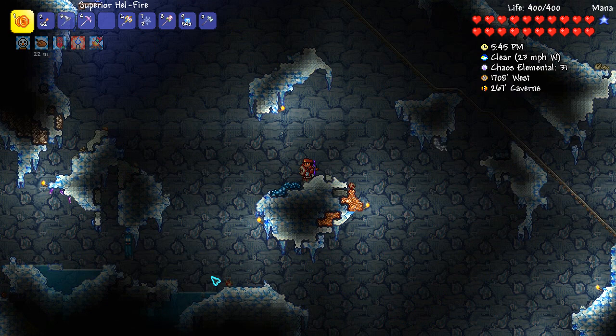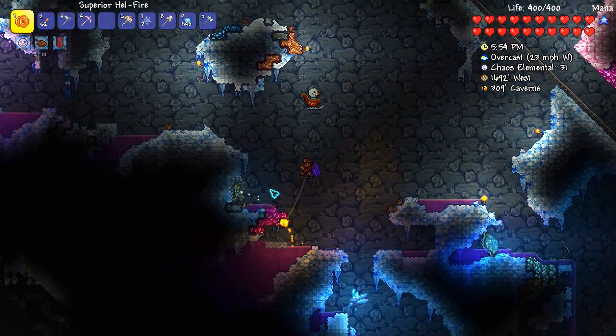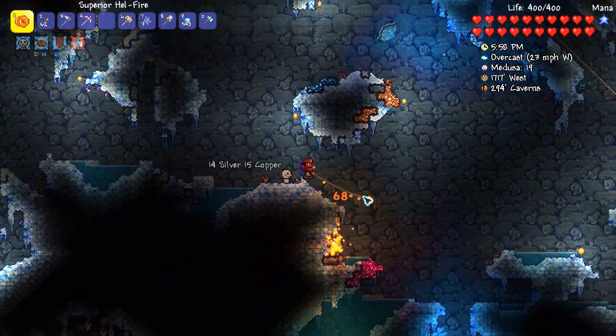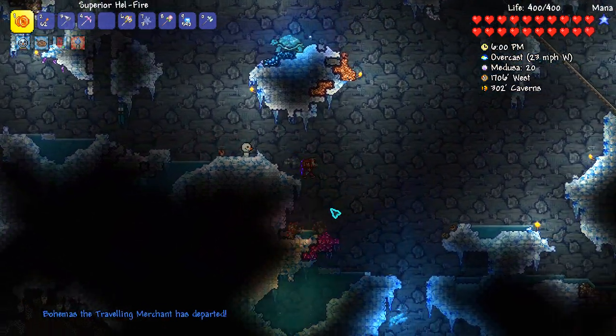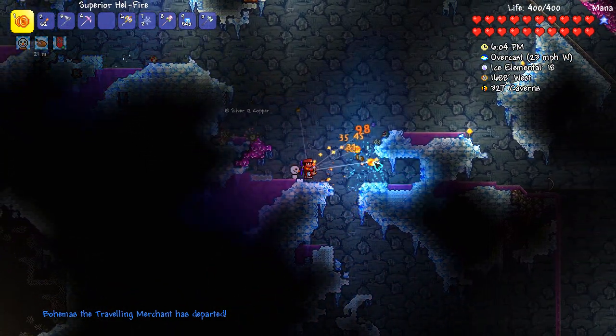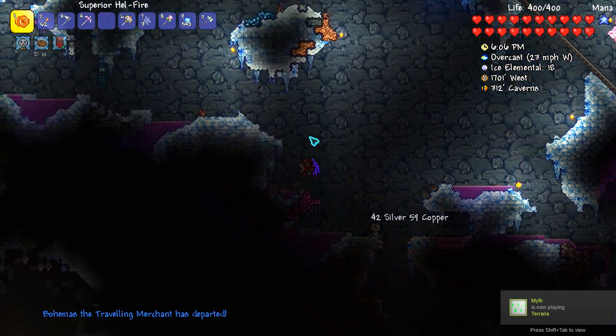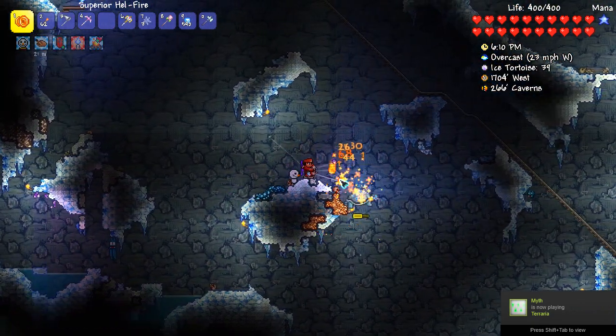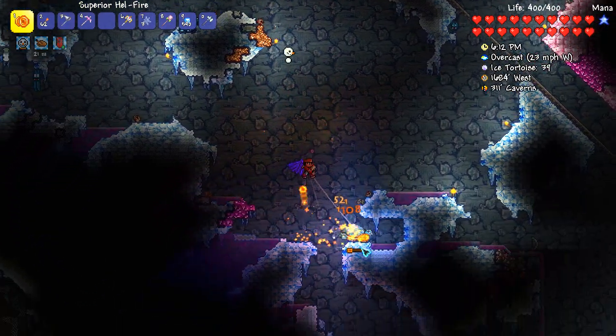Just one last little thing before we get into full grinding mode. I got that frozen key — we obviously can't use the weapon from it because it's a minion weapon. I believe it's the Staff of the Frost Hydra, and it's a 1 in 2,500 drop chance. So we managed to get that straight away. But you watch us take hours to get the Amarok — I just thought that was really funny.